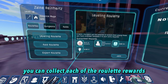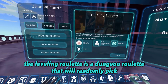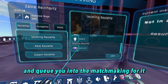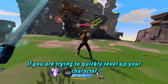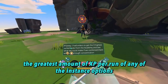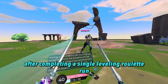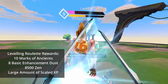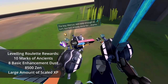The leveling roulette is a dungeon roulette that will randomly pick any rank 1 dungeon you have unlocked so far and queue you into the matchmaking for it. You would pick this roulette if you are trying to quickly level up your character or your other subclasses, since the roulette reward provides the greatest amount of XP per run. After completing a single leveling roulette run, you gain 10 rocks of ancients, 8 basic enhancement dust, 8500 zen, and a large amount of XP scaled to your level.